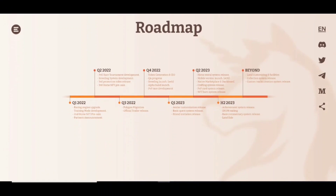Here we have the roadmap so we can check out what they have planned and when they are going to launch the gameplay. Quarter 1 2022: racing engine upgrade, training mode development, second horse NFT pre-sale, and partners announcement. Quarter 2 2022: PvE race tournament development, breeding system development, third promotion video release, and third horse NFT pre-sale. Quarter 3 2022: Polygon migration and official trailer release.